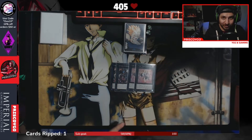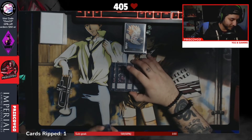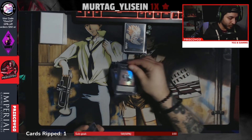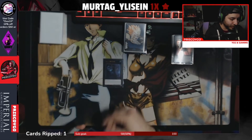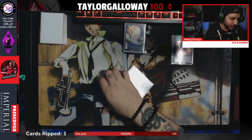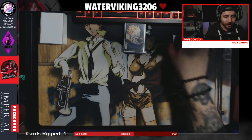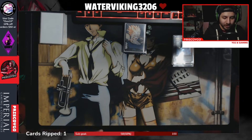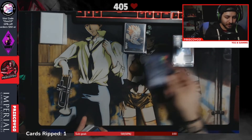Onto the extra deck: two copies of Time Thief Redoer, still pretty mandatory. Two copies of Time Thief Perpetua — as I said in the last video, Perpetua is a two-of or three-of, not a one-of. For the rest of the XYZs: one Dweller, one Abyss, one Raider's Knight, and one Arc Rebellion — for some OTKs, graveyard lockdown, and the Abyss Dweller plus Dragoon setup.